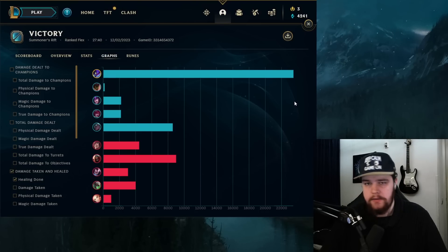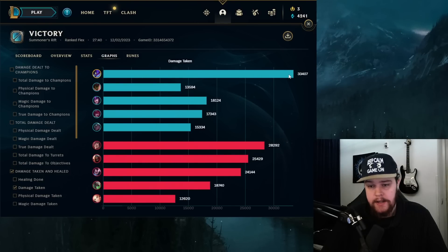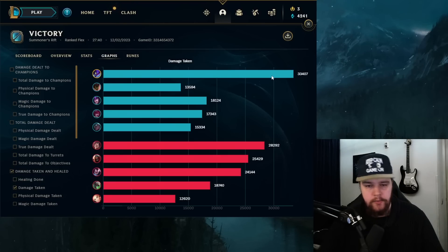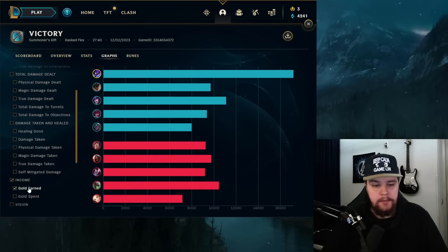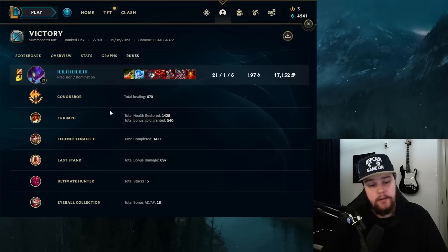Previously you could go Eclipse into a squishy team comp for easier one shots since it still had a shield and omnivamp, but because they removed the omnivamp, Goredrinker is just straight up better. Omnivamp is tremendously good on Kai'Sa and lifesteal is less effective because it doesn't apply to your Q. Damage taken at 33.4k — I am taking the most. You can play very aggressively forward on this champion. Use your ultimate with blue smite to walk into bunch of team fights, try to hold on to your E to finish things out. Self-mitigated damage another 34.5k.